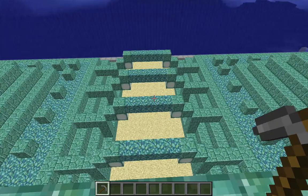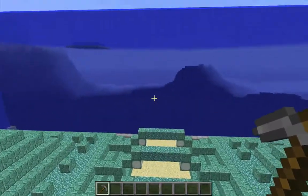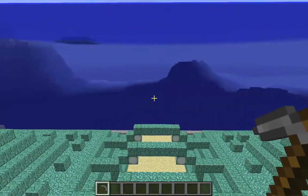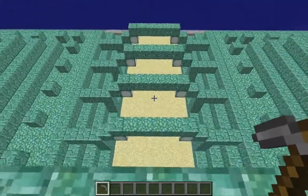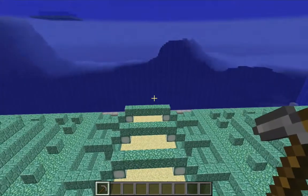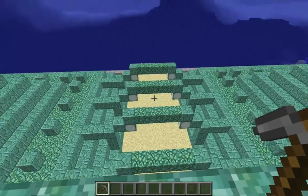I was also incorrect when I said that the guardians were fully enclosed after I dumped the last section of the sand retaining wall. It turns out they can swim around the underside of the monument because there are still some openings down there. That doesn't really seem to happen very often in practice, so it's probably not something you need to worry about.